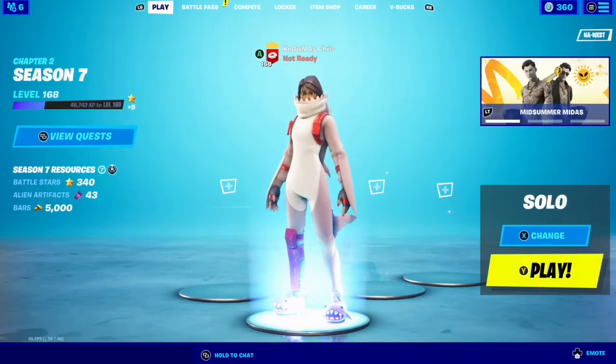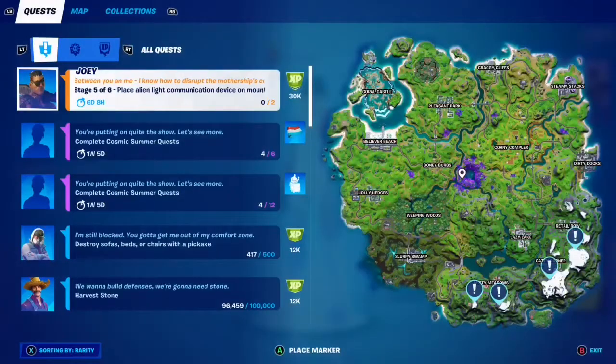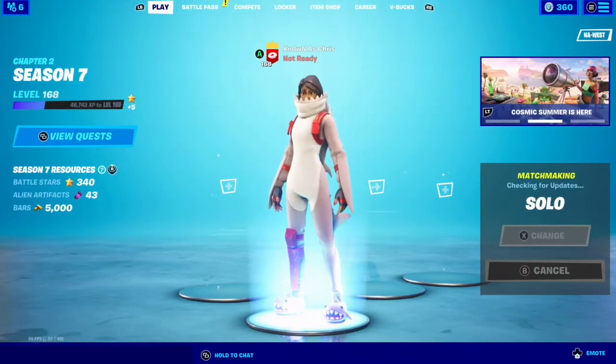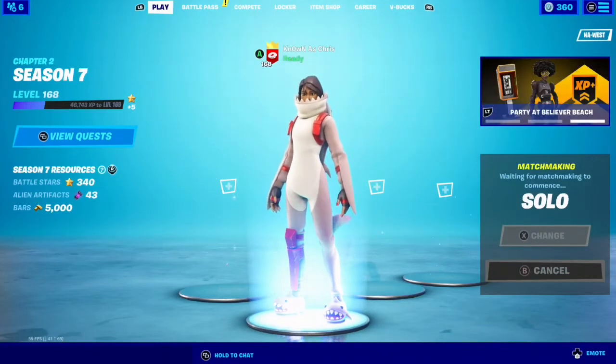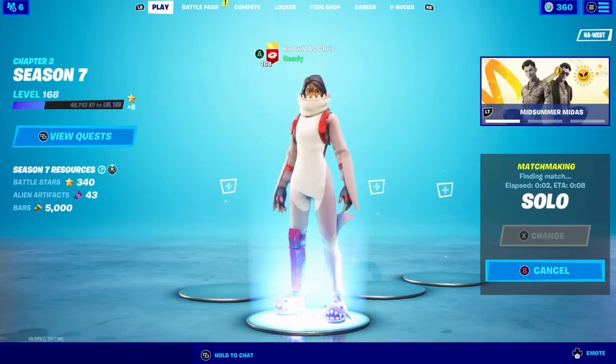Welcome back to my week 3 legendary quest guide. For this one we are at stage 5 of 6, which is to place alien-like communication device on mountaintops. It does give us the 4 locations of where we can place these devices. However, we only need 2, but I will be showing you all 4, so whichever 2 you choose to go to, you have your options.